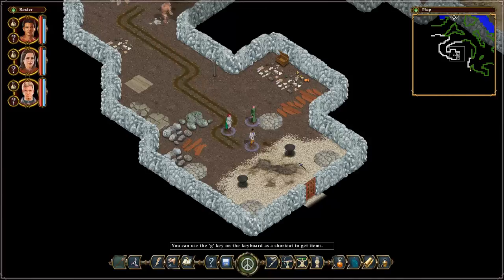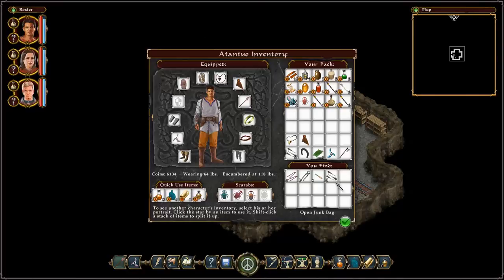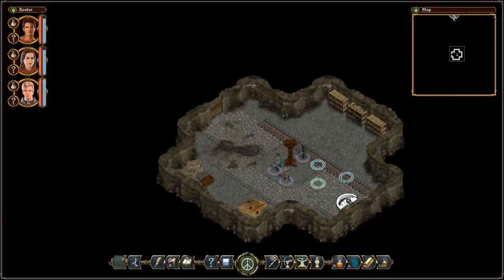Hey everybody and welcome back to Let's Play Abaddon 2. We are about to enter this abandoned workshop. We only have one tiny rune and it goes down immediately — apparently we get a free lockpick too. Nice.